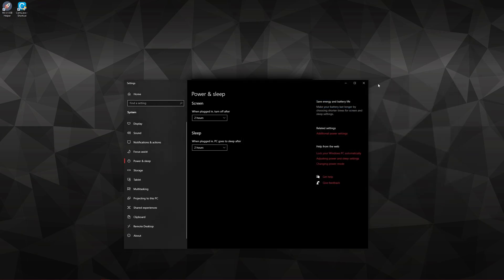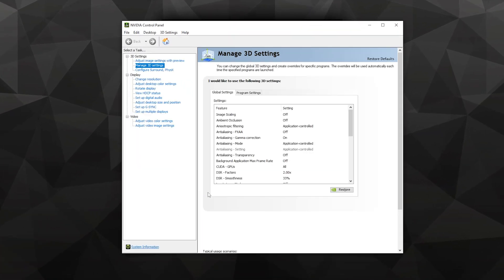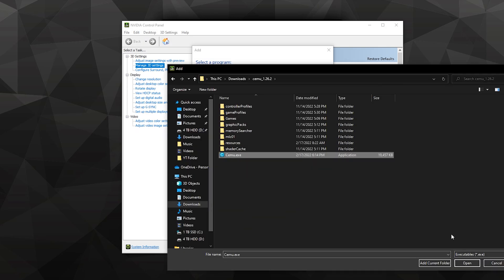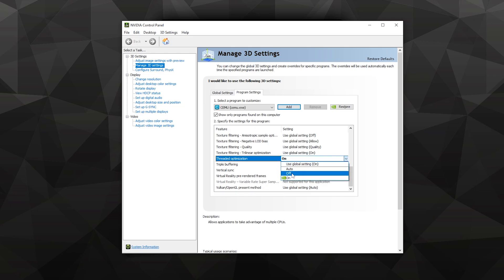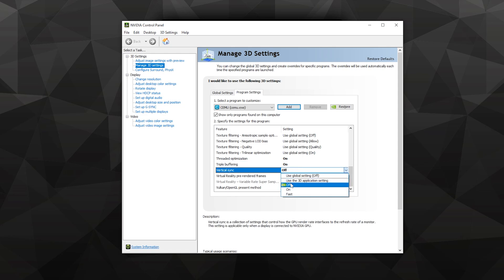This next step is for NVIDIA GPU users — there is a similar application for AMD using Radeon software. Right-click and click NVIDIA Control Panel. Click Manage 3D Settings, then go to Program Settings. Click Add, then Browse, and find the Cemu.exe file and click Open. Set OpenGL Rendering GPU to your main GPU. Power Management Mode should be set to Prefer Maximum Performance. Scroll until you see Threaded Optimization and set it to On. Triple Buffering should be set to On. VSync is optional. Then click Apply and close the window.